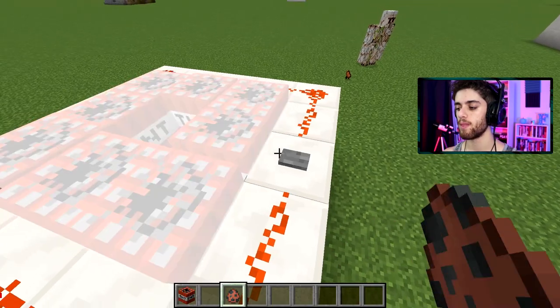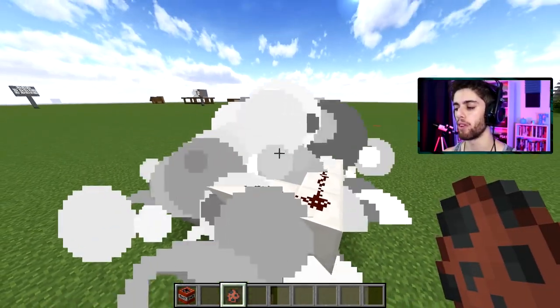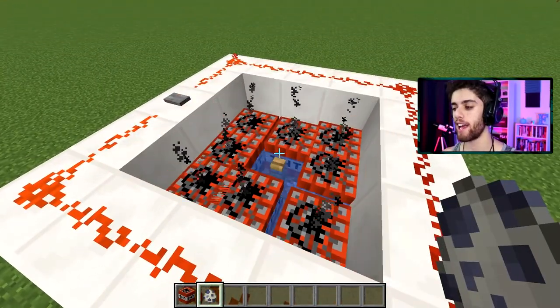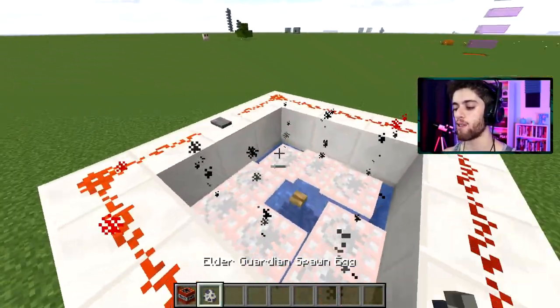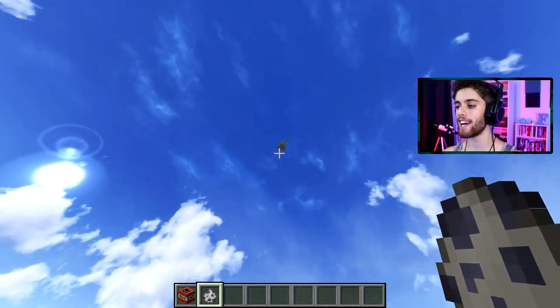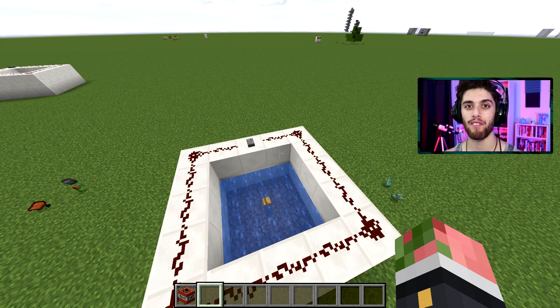Minecraft tutorial gone wrong. What else can be launched here? I can definitely launch a hoglin, right? He should have enough health, hopefully. Oh yes, we can — see ya buddy. This one might not work, but let's try an elder guardian. Come on buddy, don't flop away. Let's try it one more time — better timing. Go. Yes, see ya. This is awesome. I'm not going to waste your time launching every mob in the game, but you get the point — if a mob has a lot of health, you can launch them.